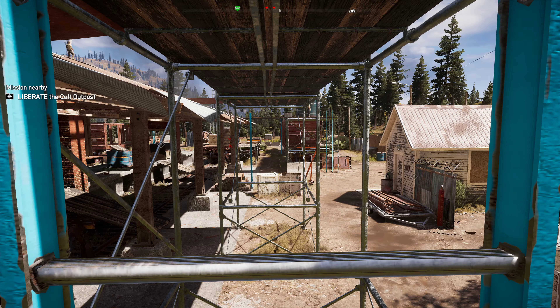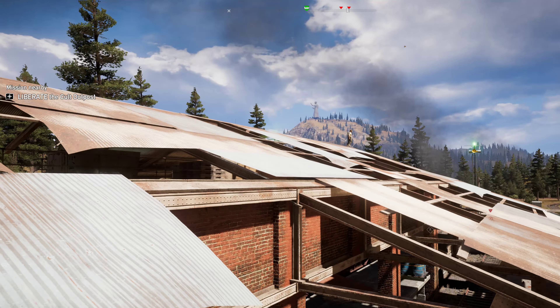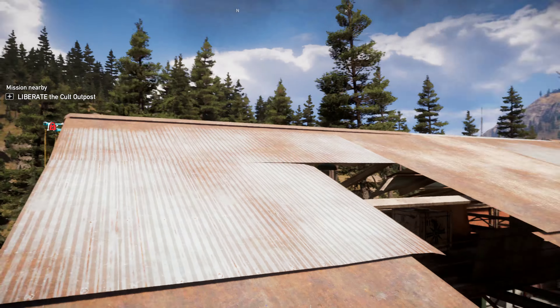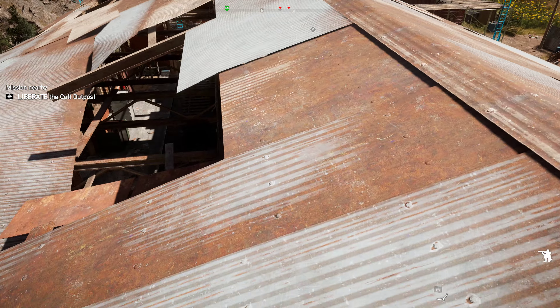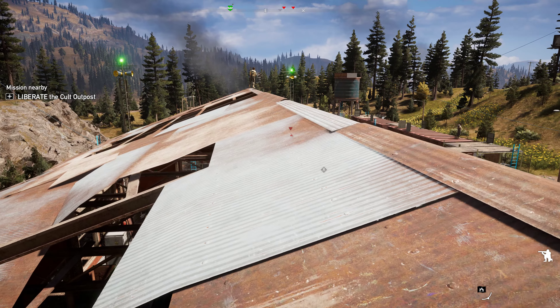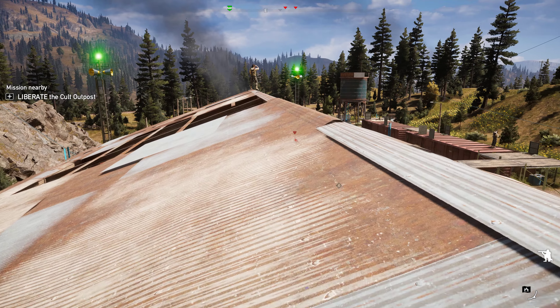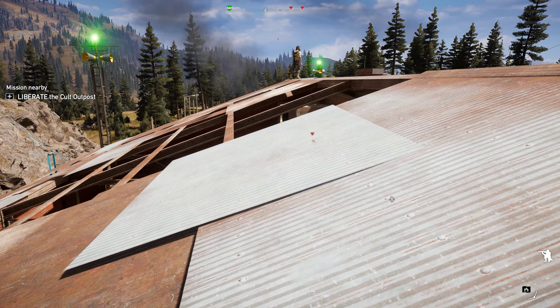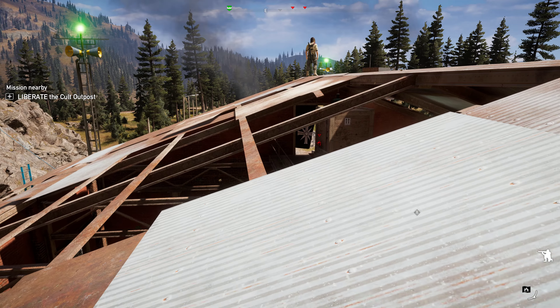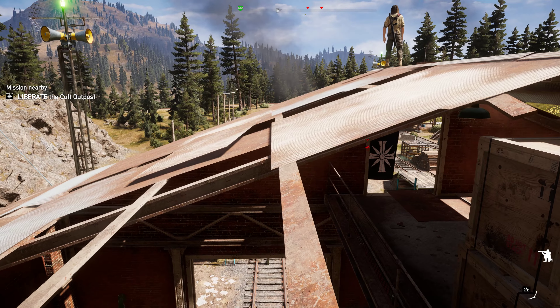That guy's going to be looking this way, so go down if you have to. The guy on the train tracks is going to be coming this way as well, so just wait for him to get all the way over, then climb up. Keep peeking — that guy's right there, he's turned away. Here's your chance. Crawl over the top of this roof.